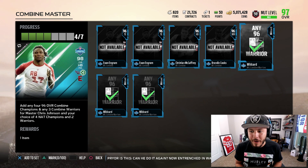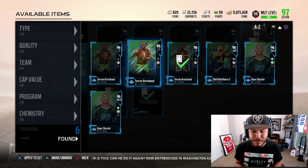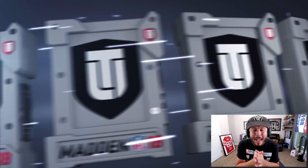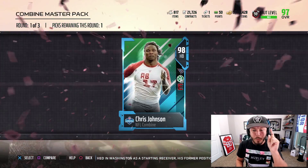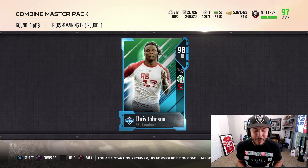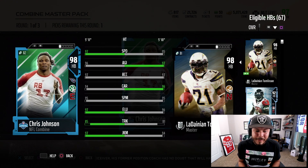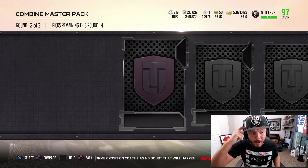CJ2K, day one — arguably my favorite running back every single year. We're going to add the three Armsteads, sell the Odells and Shaziers, then get those guys back. The Combine Master Pack — make sure you're dropping a like if you're ready for the gameplay. Chris Johnson, 98 overall! 97 speed, boys. That's really the only thing you need to see. Absolutely beautiful.